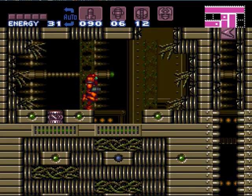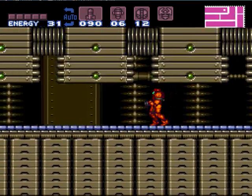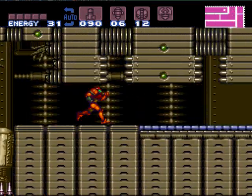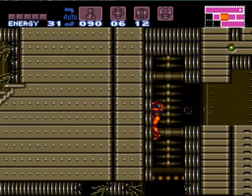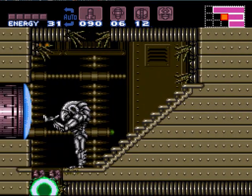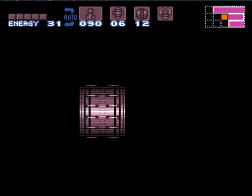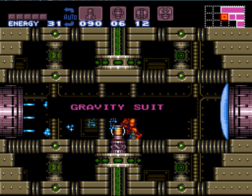Alright, we just got that reserve tank and I am sorely in need of some energy at this point, so let's see what we can do about that. The easiest thing to do here is just to run straight through that thing — those are speed booster blocks. Move on through here and grab the gravity suit.